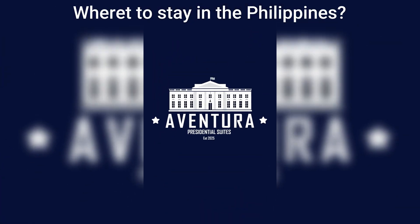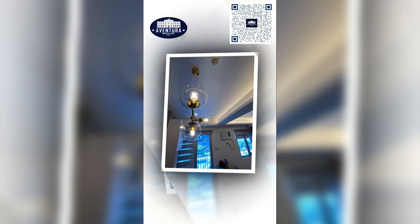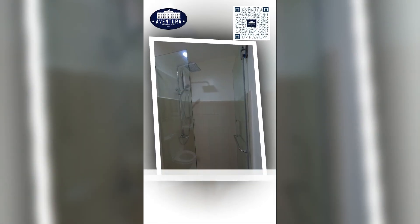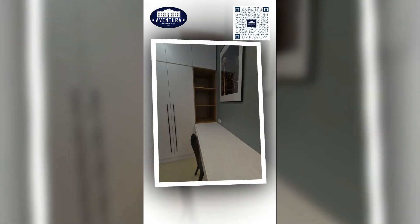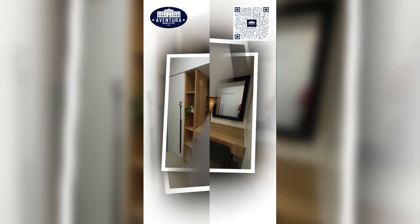Aventura Presidential Suite in Charm Residences. This unit has two bedrooms, two bathrooms with a total of five beds, two of which are bed-converting sofa chairs, a versatile storage area, and a balcony. It can accommodate up to eight to ten guests and is specifically designed to dramatically increase capacity and movement flow, providing a more unique family or group experience.